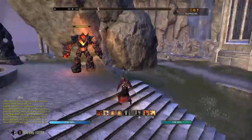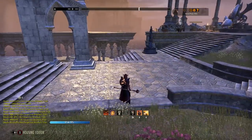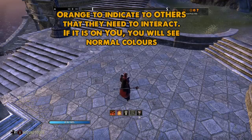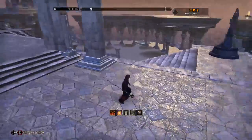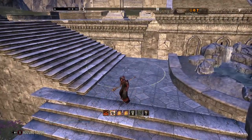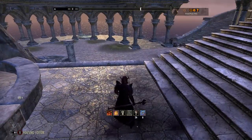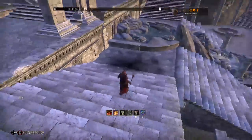Now that you know the difference between positive and negative as far as colour settings are concerned, you need to know the difference between the negative AoE and the enemy AoE that you need to stay in. The negative stuff is the colour you've set. The other type is actually usually set to orange by default and it's not something you can change. There are mechanics in Cloud Rest, Black Rose Prison, and Sunspire where you have to stack up — the more people in the AoE, the less damage each individual person takes.